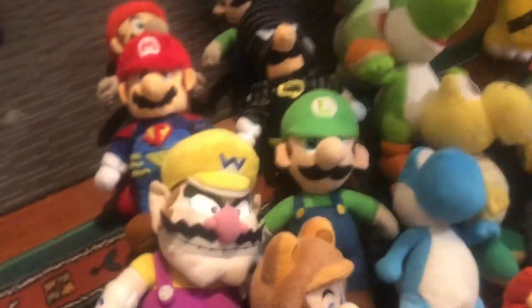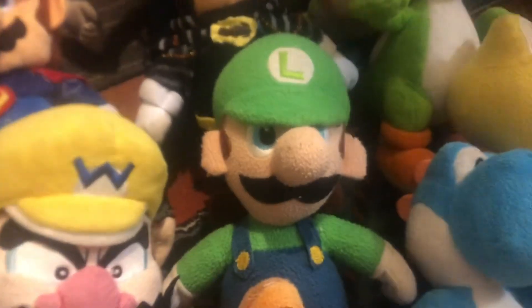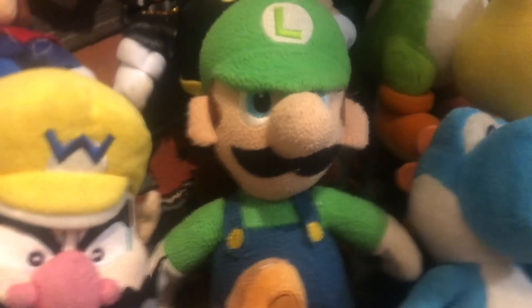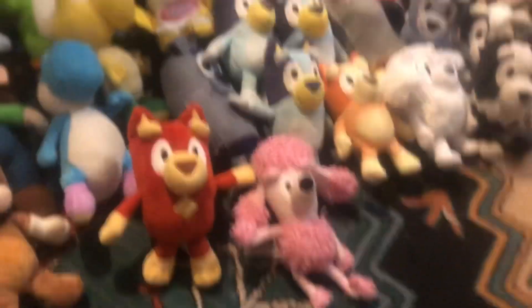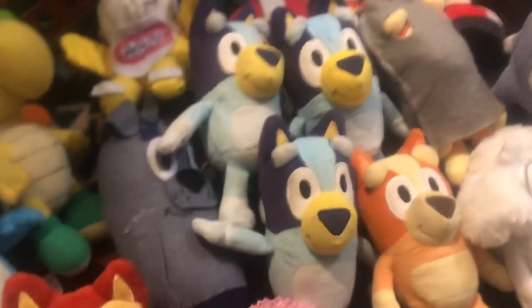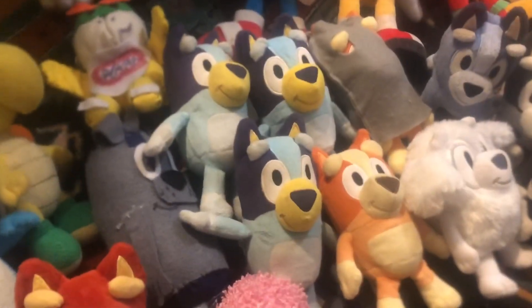These are all ones I use — some of them are stunt doubles. Like I have two different versions of Luigi; my childhood one is just a stunt double. All the main ones I use in case that one goes missing. This World of Nintendo Yoshi is here in case I lose my main Yoshi. And I have three Blueys in case one of them goes missing — I'm not sure which one's the main one.